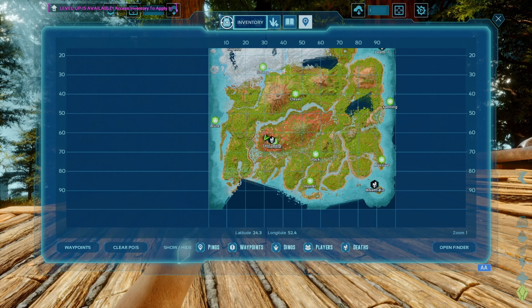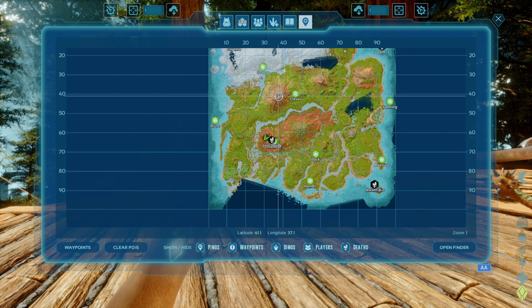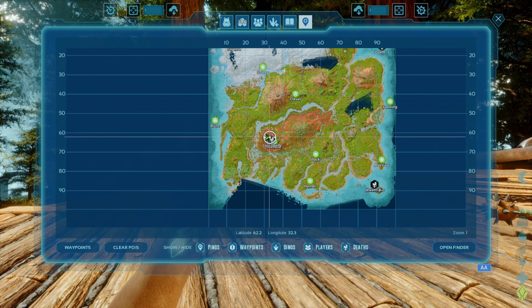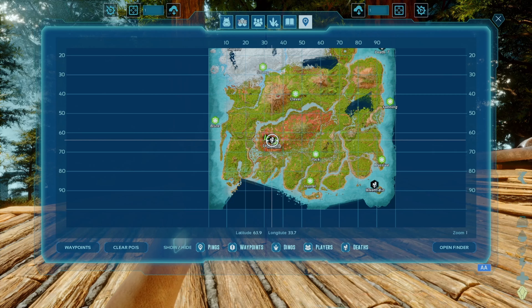A couple other reasons we moved here: right up here I have tons — and I mean tons — of metal, crystal, and obsidian. I can go up and get a lot of organic polymer without an issue. Of course there's stone and all the basics around here. But we also have the ability to tame a lot of creatures in this area and find all sorts of cool stuff going on.